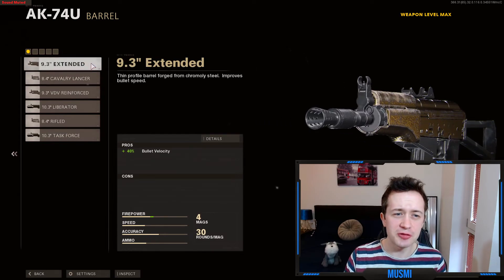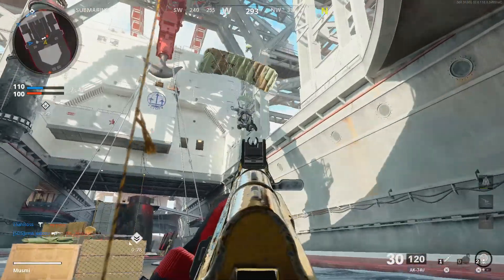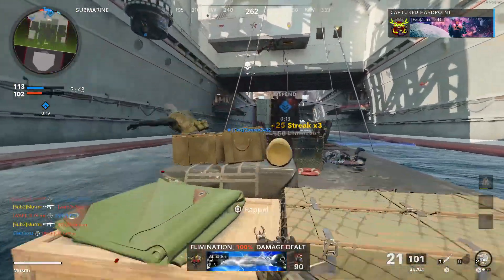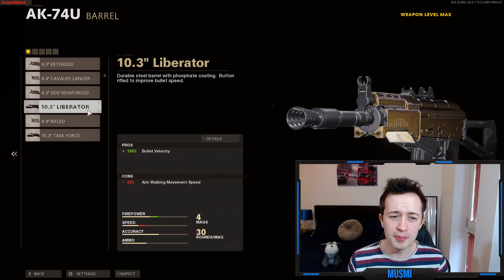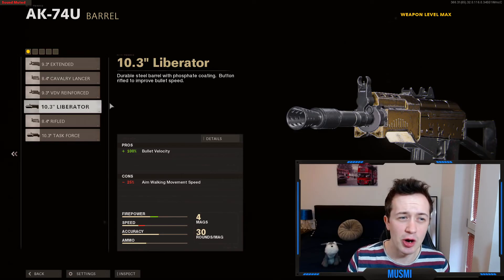Next up is the barrel — a very simple attachment: the 9.3 inch extended barrel. This gives you 40% increased bullet velocity. Bullet velocity in Cold War is a massive stat, especially on SMGs — it basically means how quickly your bullet gets from your gun to the opponent. Increasing that by 40% with no cons is a fantastic attachment. Some people go for the 10.3 inch Liberator barrel, but that minus 25% walking speed is just not worth the extra bullet velocity when you want to be mobile as an SMG player.